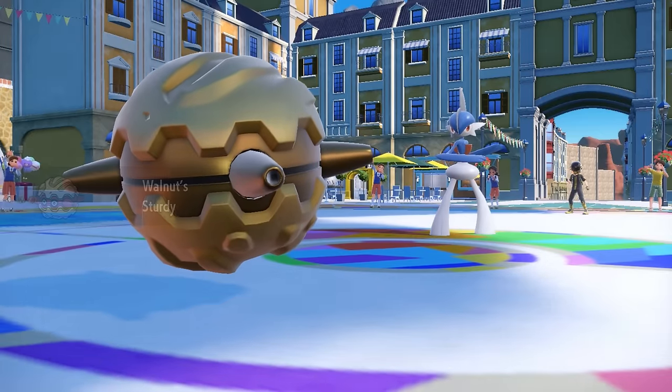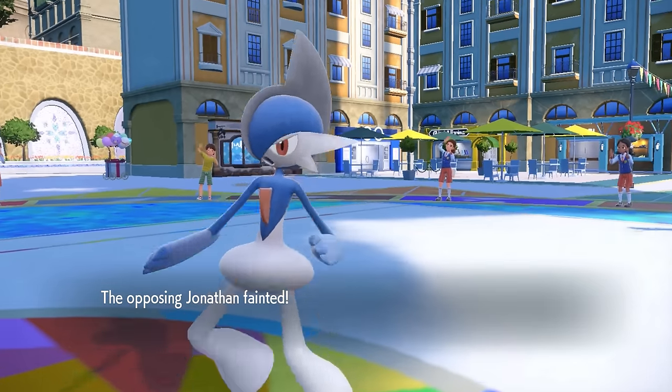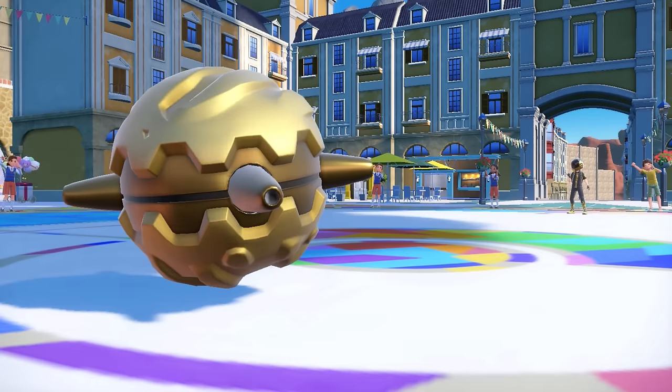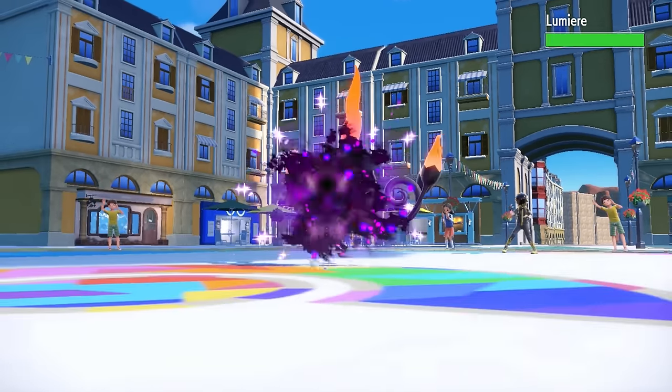I decide to switch back into Forretress, who forces a contact move, and then — boom — spiky helmet to the fist. That Rocky Helmet chip is going to be able to take care of it, which is super nice.